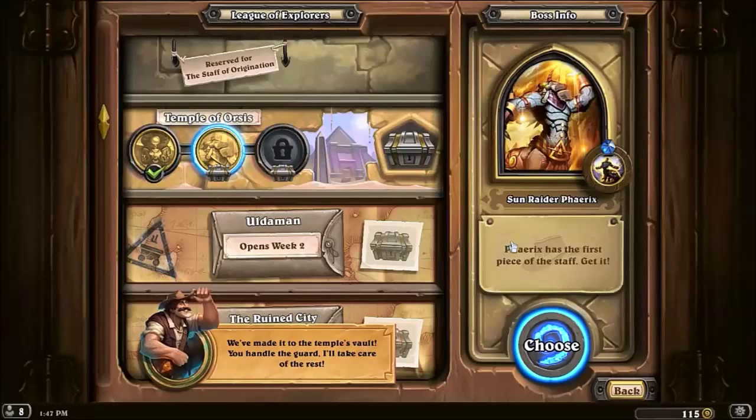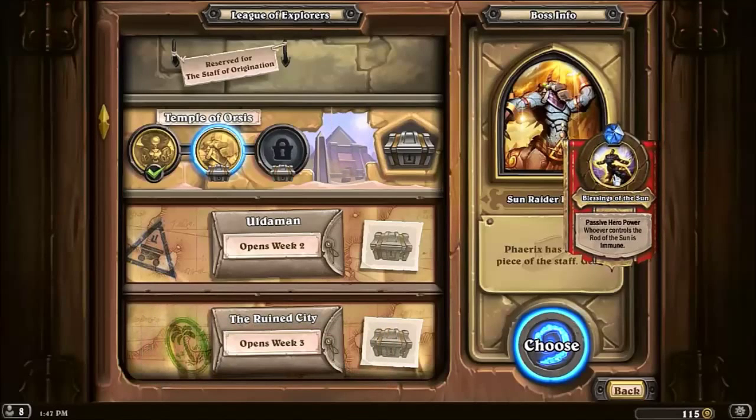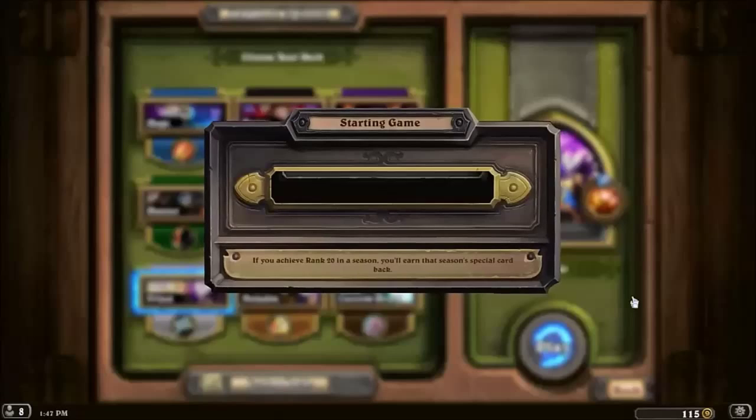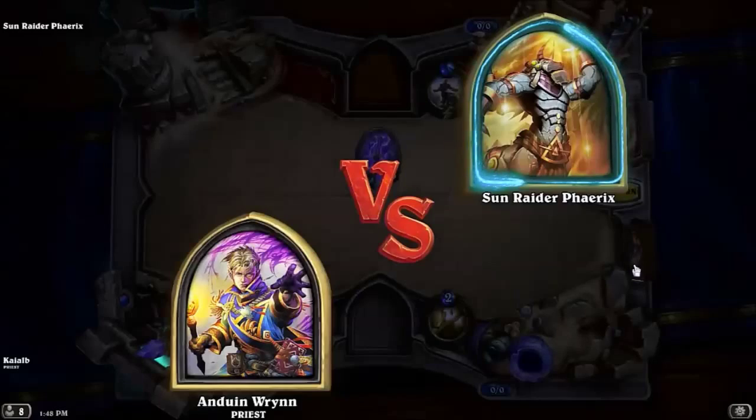We've made it to the temple's vault. 'You handle the guard, I'll take care of the rest.' Passive Hurricane Power — whoever controls the Rod of the Sun is immune. Interesting! Alrighty then. Oh, this is great — I like this, this is so cool. So he's immune right now.